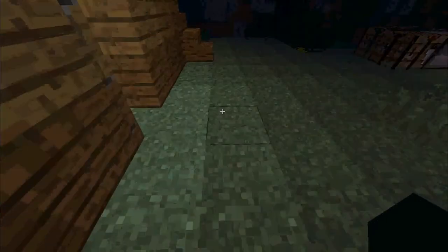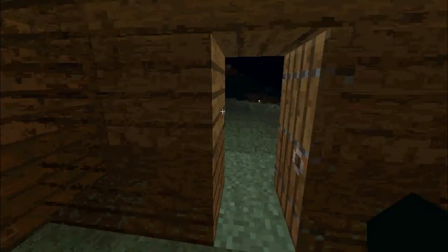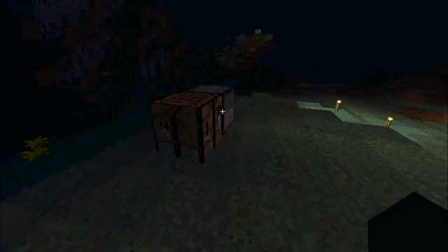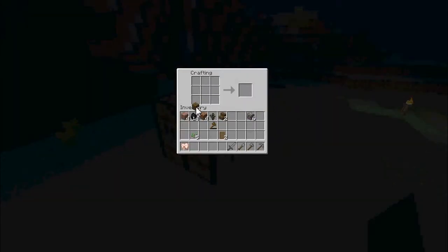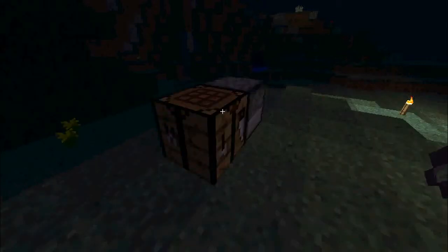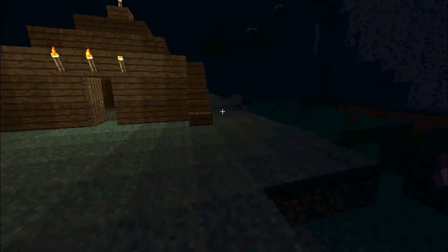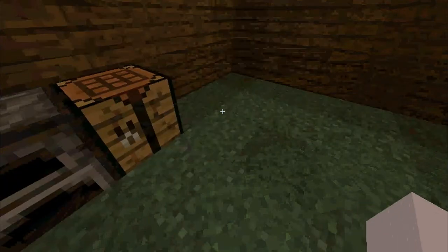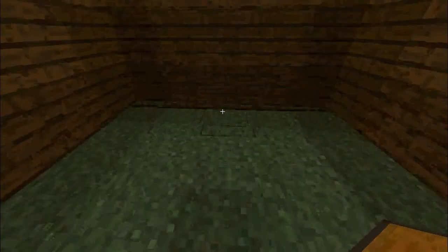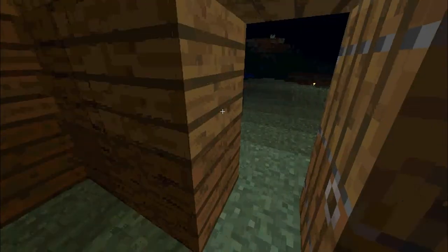Let's keep going. Now it's time to start building the inside. First of all, I'm going to need chests for storage. And I'll need to move this crafting table and stuff in. Let's just chop this stuff up. We'll put it here and there. We'll put our chests right over here on the side wall.